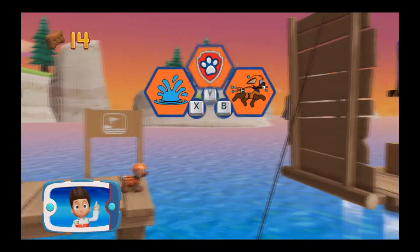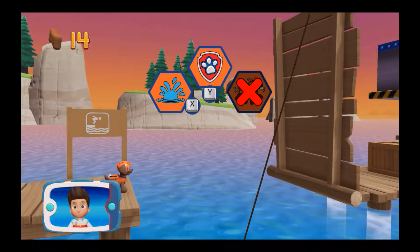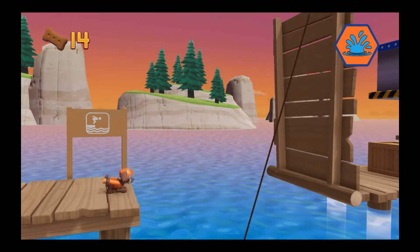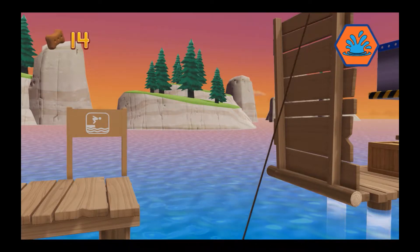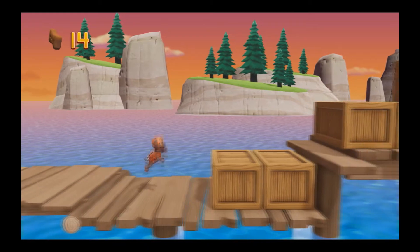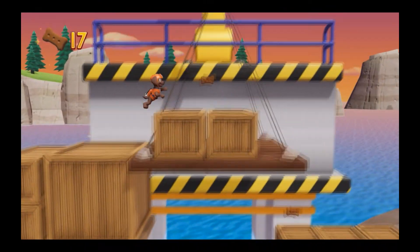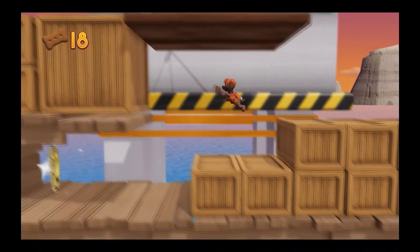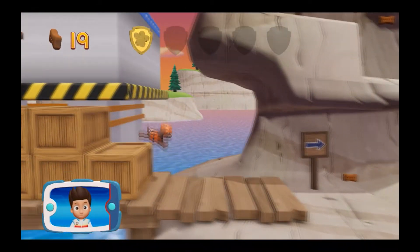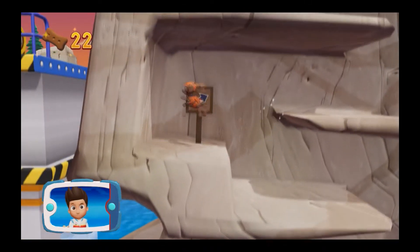Which probability should you use? I'm detecting a golden paw print somewhere nearby. A golden paw print — you got it! Collect all of the golden paw prints that you find. Collect all of the pup treats in a mission to earn special pup treat awards.